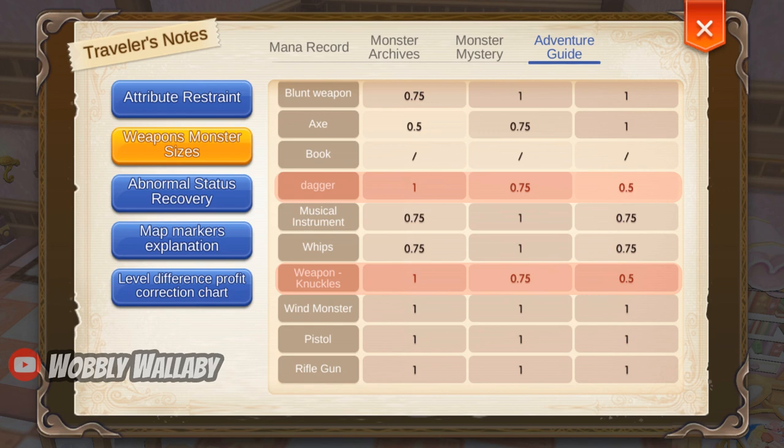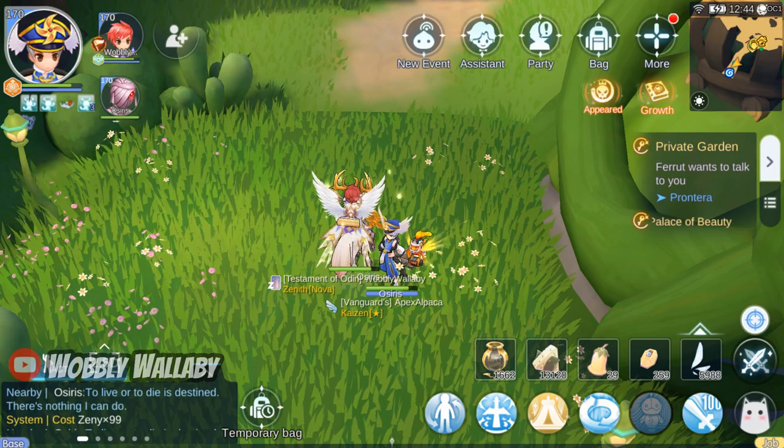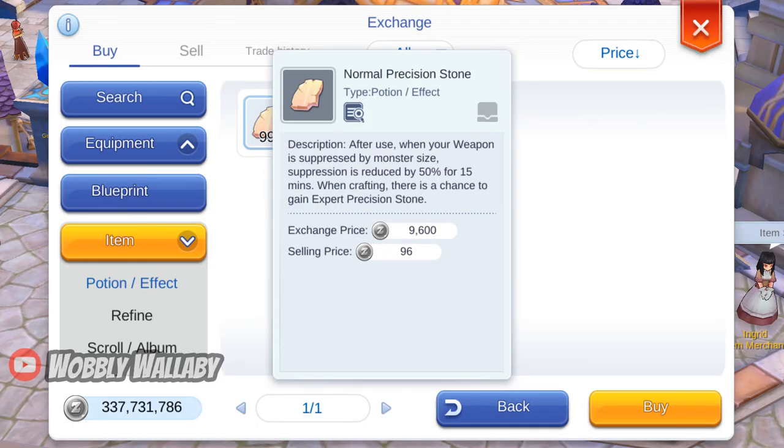In the past, there were a few ways around this penalty. First, have a blacksmith in your party who can use the skill Weapon Perfection, which will remove all the weapon penalties. Second, use normal precision stones, which cost about 9,000 zenny, in situations where you deal 75% damage to the target with your weapon. For 15 minutes, you will no longer have the weapon penalty.